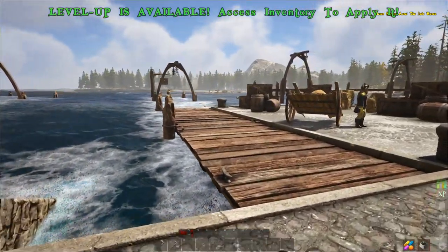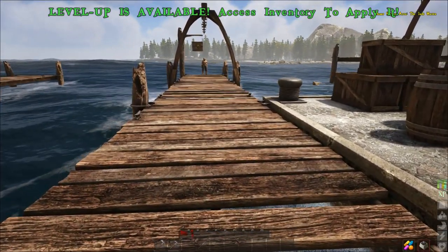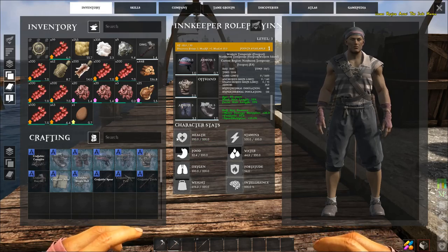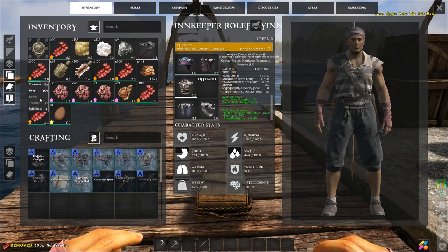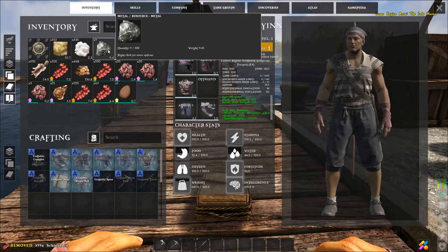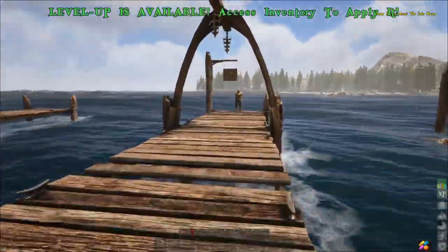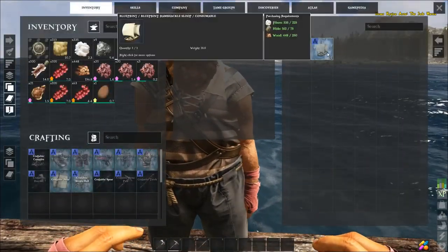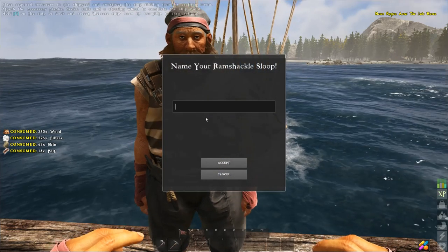The ramshackle sloop takes 75 hide, 225 fiber, and 250 wood. Let's go back out to gather more wood, hide, and fiber. We went ahead and gathered up the materials. You'll notice the weight icon in the bottom right — we're overburdened, meaning we're moving slowly because of the inventory weight. I'll drop some non-essential berries and previously dropped some stone and flint, keeping the metal since it's rarer. Now we're not overburdened anymore. Let's talk to the shipyard man and make it.